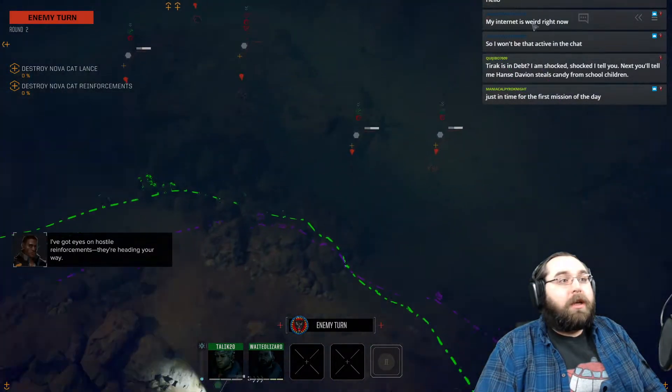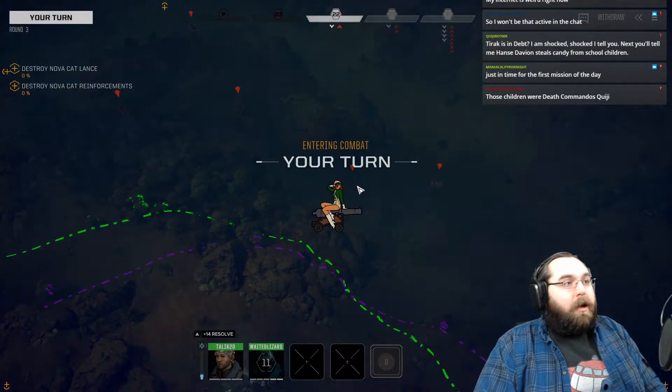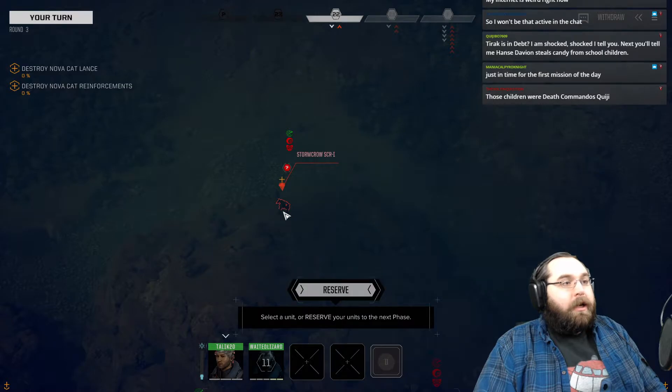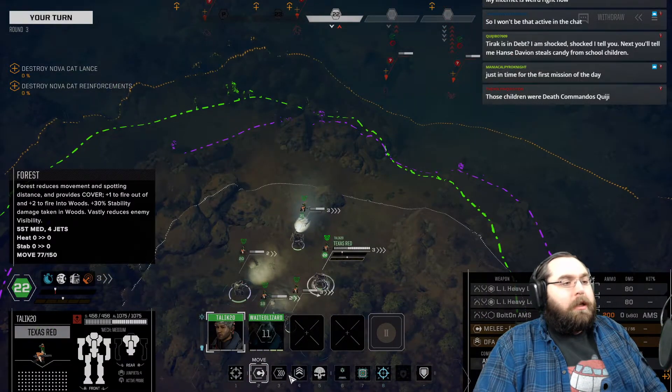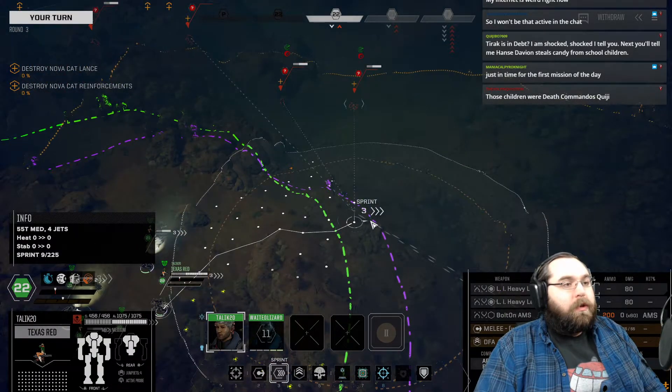Just in time for the first mission of the day. Sensors have activated — we've located some elementals. We are fighting Clan Novocapt at the moment, and they've brought out a Mistlynx, a Phoenix Hawk 1C, a Kid Fox, and in the back a Stormcrow Eye, which may be Inferno — not sure. We're going to find out. Hopefully I can actually see these guys and shoot them.